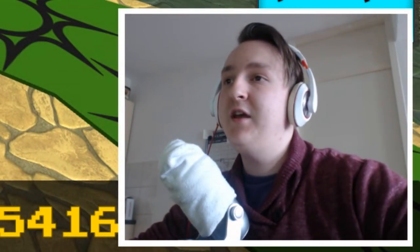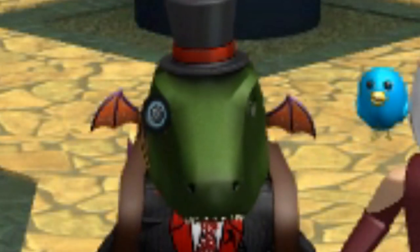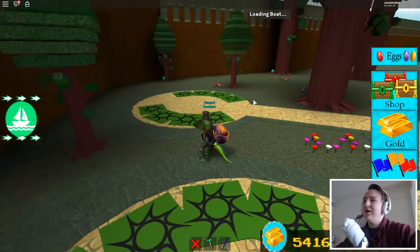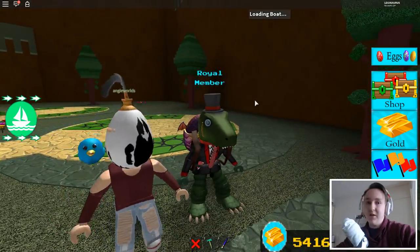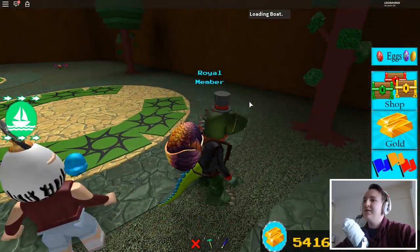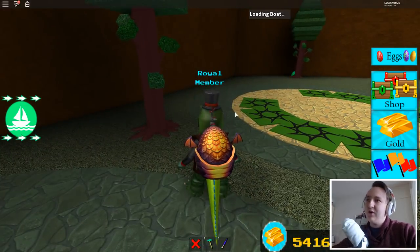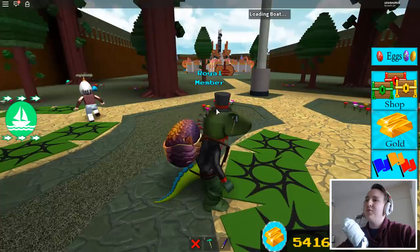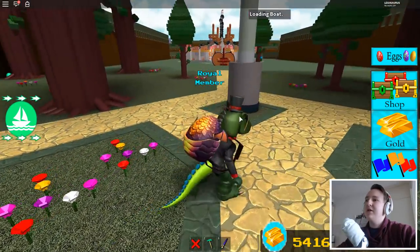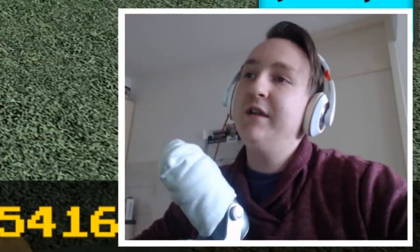Good day friends, today I'm here again in Build a Boat for Treasure with Engie and I have a dragon egg backpack for Easter - happy Easter everyone! It's the time of year where you collect eggs. I got a dragon egg because it reminds me of Dragon Riders, which is one of my favorite games in Roblox apart from Build a Boat for Treasure, which now also has Easter.